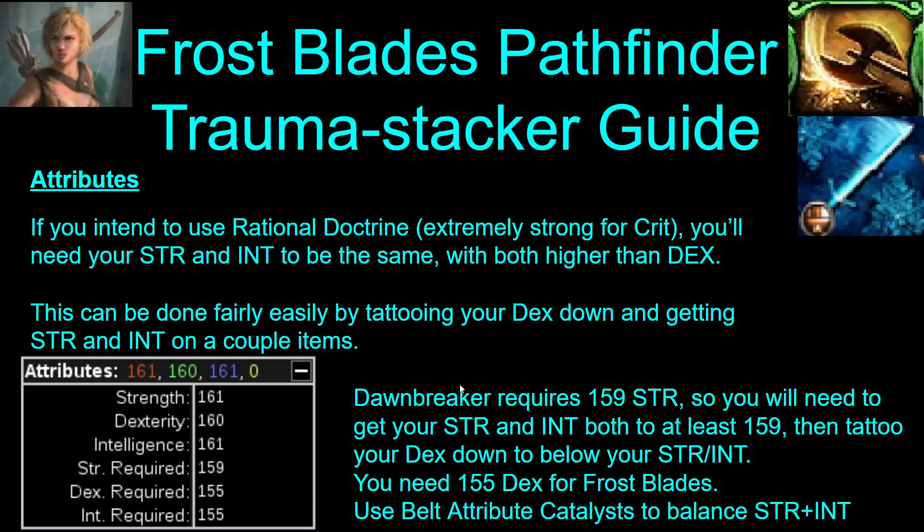Attributes: if you intend to use Rational Doctrine — which is extremely strong because it gives you essentially 10% crit from profane ground — you need to balance your strength and int, and they both need to be higher than your dexterity. This can be a little tight, but it can be done fairly easily just by tattooing down your dexterity and then getting strength and int on your gear. You have to have at least 159 strength for Dawnbreaker. So they both need to be above that. And then with the belt, just use your attribute catalyst to make your strength and int the same.